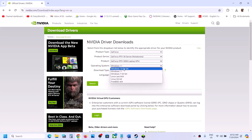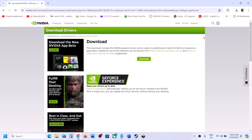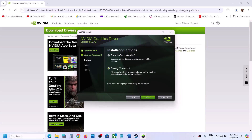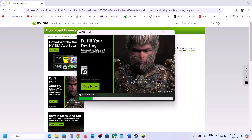Once the download is complete, run the EXE file. Click Agree and Continue, then put a check on the Custom installation option, click Next, and then check the box that says 'Perform a clean installation.' Make sure this box is checked, then click Next and let the installation complete.